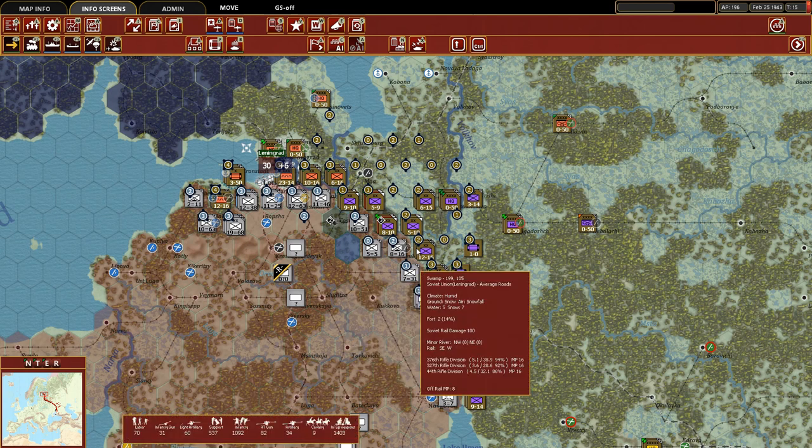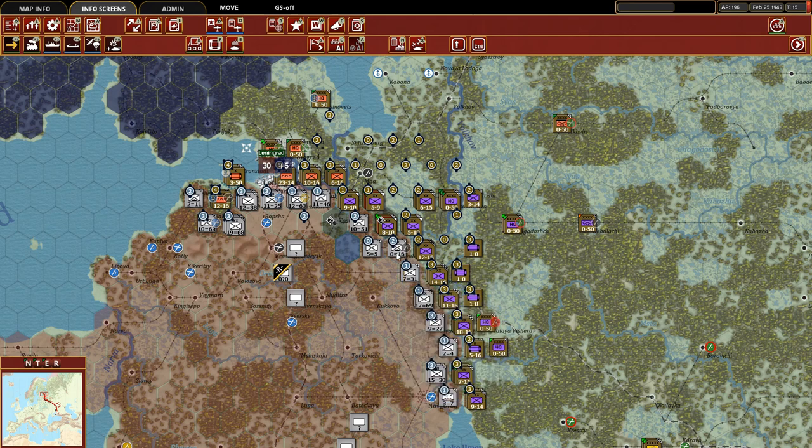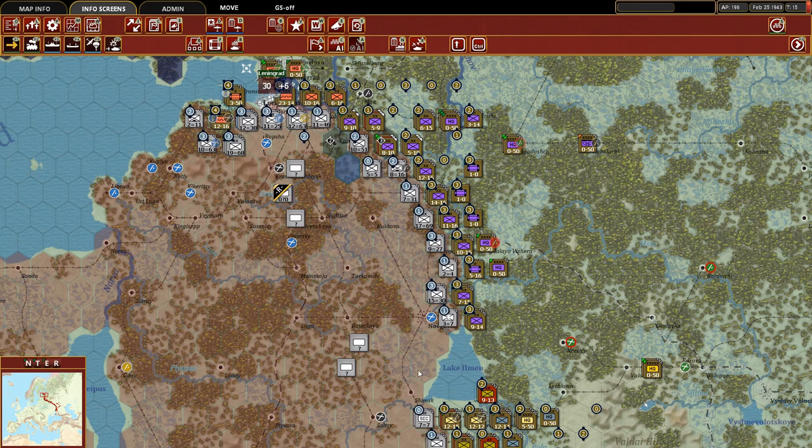We put ourselves in a great position next turn when these units are rested to say, alright, let's focus in on this hex, and we just continue that waterfall effect all the way down the line. Now they have to think about how they reinforce this, because it's obvious that we'll be able to push through in another hex somewhere along here. Looking further down south near the Leningrad Front, we have this opportunity here where an infantry division with a defensive value of just 4 is sitting there.